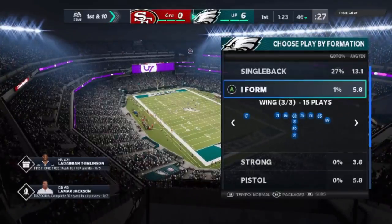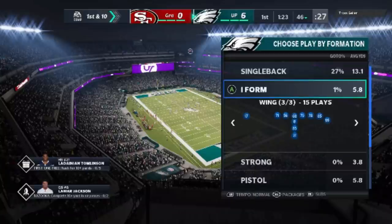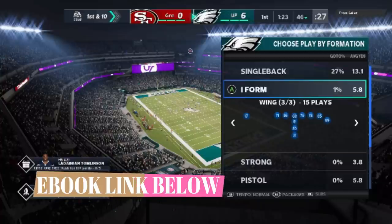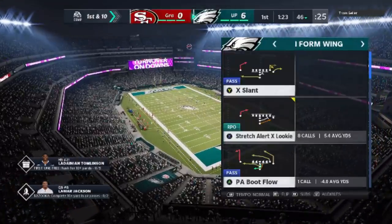The formation I'm going to use is the I-Form Wing out of the Packers playbook. Now, this isn't even the best I-Form Wing in the game. In my opinion, one of the better I-Form Wings might be the Bengals, which is a lesser-known playbook. The Bengals playbook has a few more run plays, but I love the Packers playbook because it's a great passing playbook with great run plays. I have another formation I'd like to show out of the single back, which I'll make a video on probably later in the week.